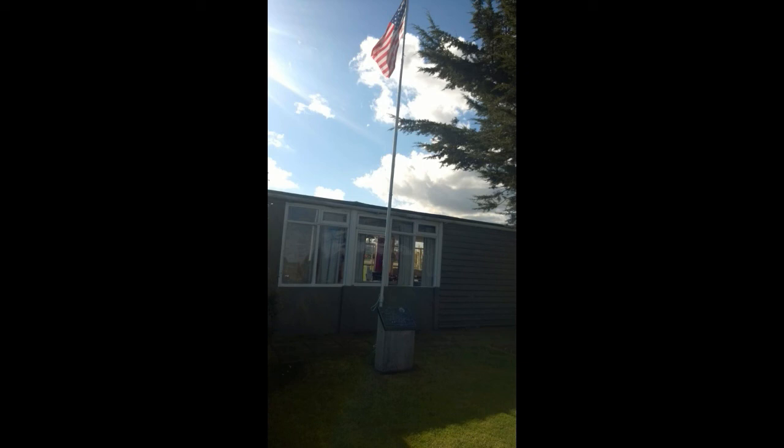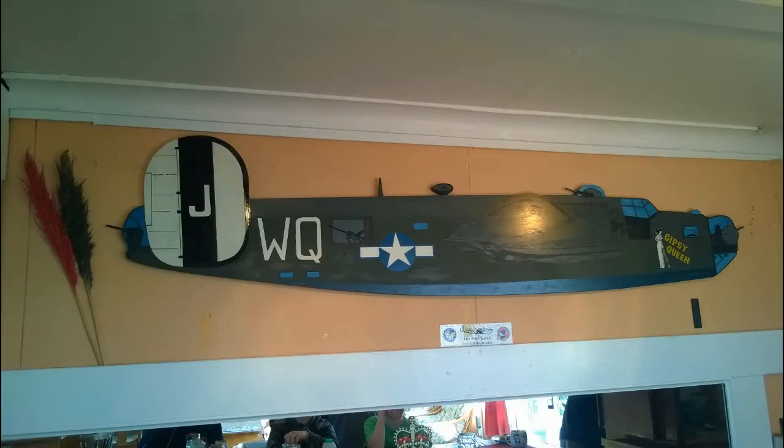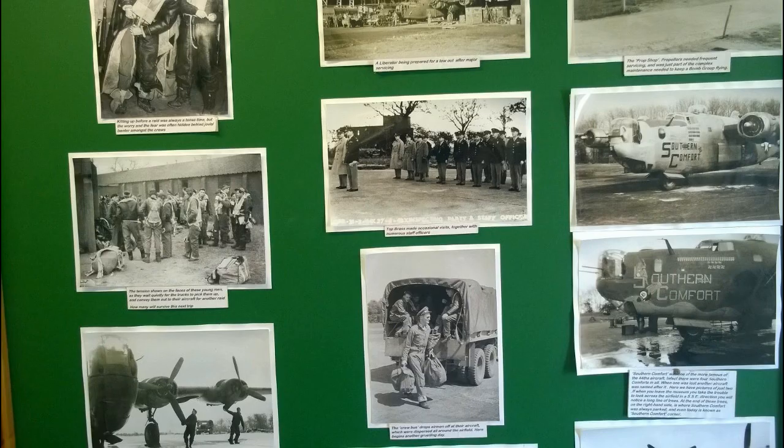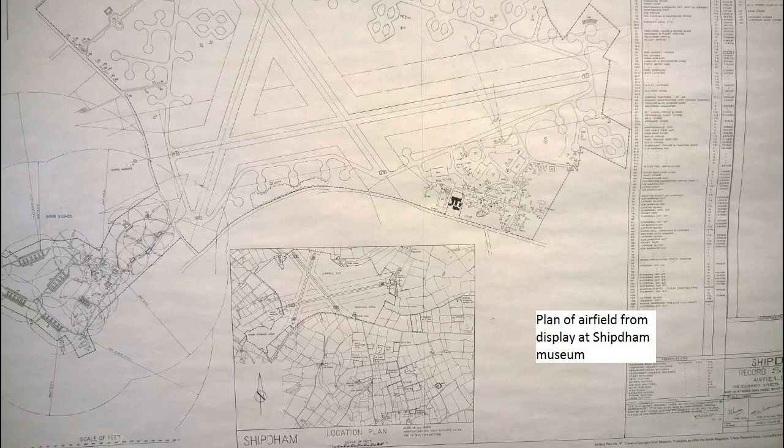The airfield is still in use as the base for a flying club. Beside the clubhouse there is an inscribed memorial and also a memorial garden, with the Stars and Stripes proudly beside them both. The centrepiece of the clubhouse is the Liberator Bar. Beside the clubhouse is a small but excellent museum of photos and artifacts — well worth a visit if you're ever in the locality.